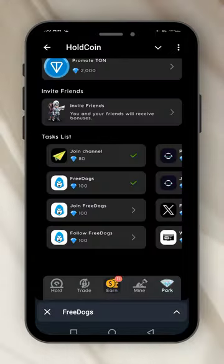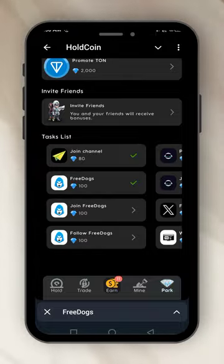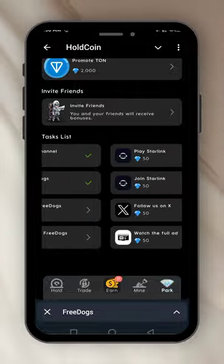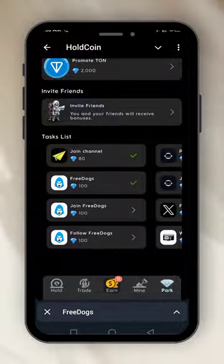This is the task list you should follow. I've joined the channel — just simple, simple tasks. You click on it, you join, you come back, you get the coins. You go back and see it has entered 100 coins. This is how you do the tasks. For the sake of this video, so it doesn't become too long, they have plenty of tasks — I'll do the rest when I finish this video.